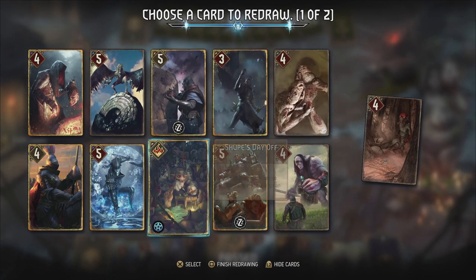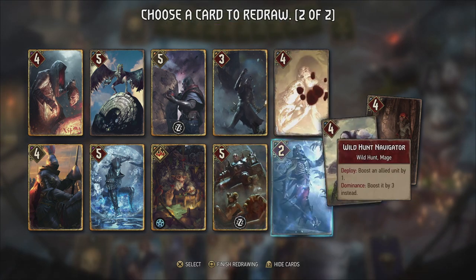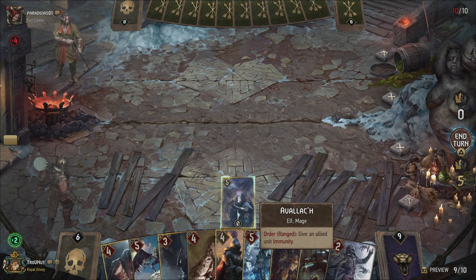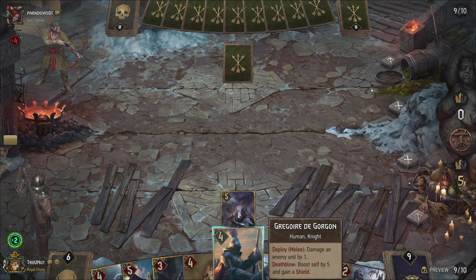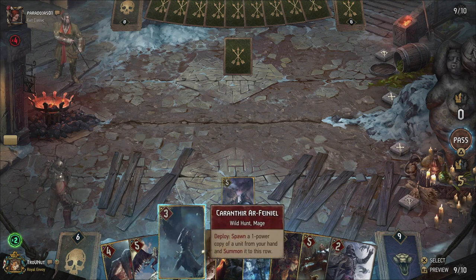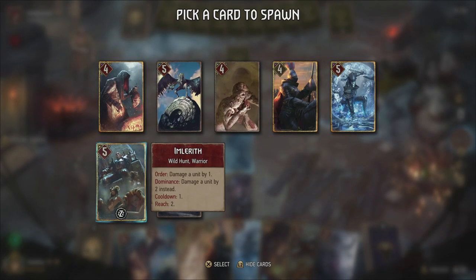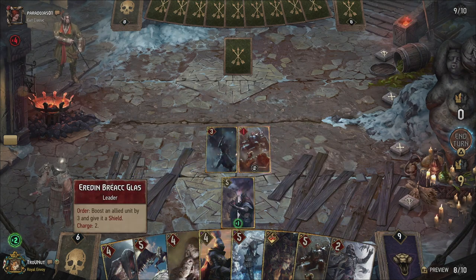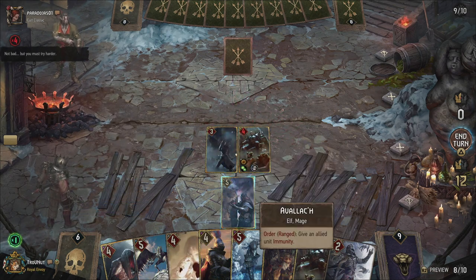Nitral will be able to take out an artifact. Let's get rid of the Necker Warrior. There's Imlarith — there's the guy we need. I think we're better off using something else. The Cyclops would have been better but we have a lot. Let's play Garantir — it's not the pitfall trap. Let's get Imlarith on the board, give him the shield and the boost, then use Avalach to immune him. End the turn — we still have a few artifact destroyers.